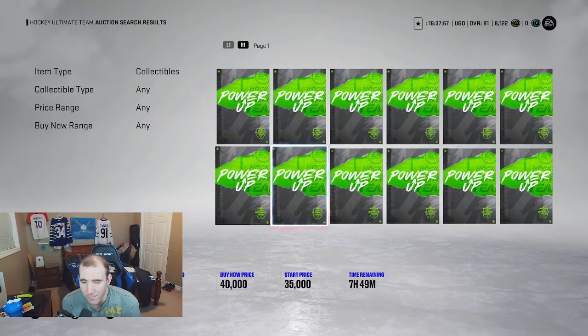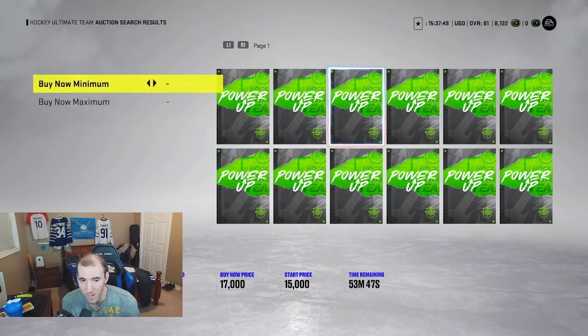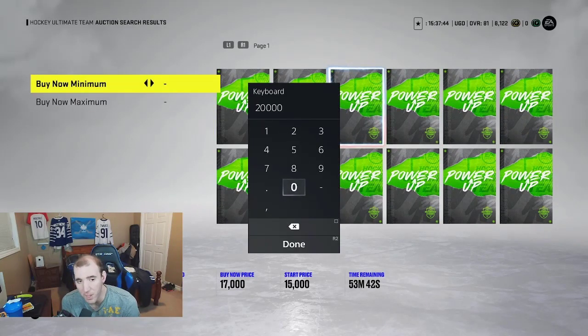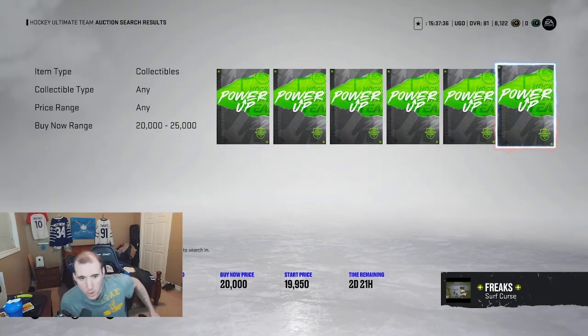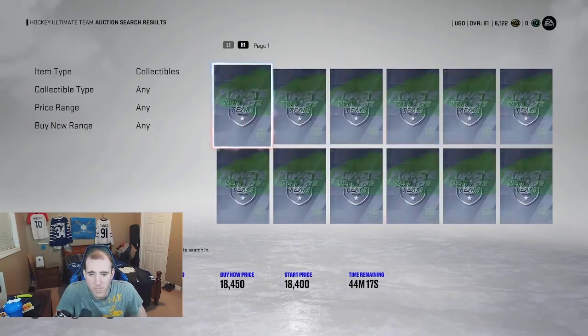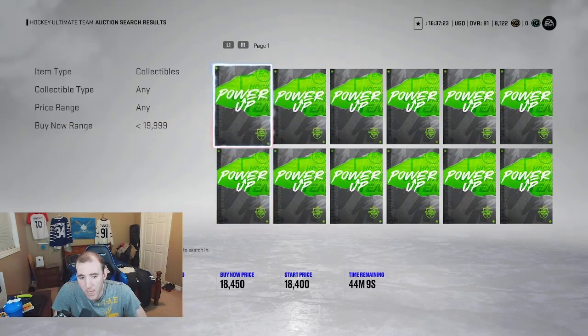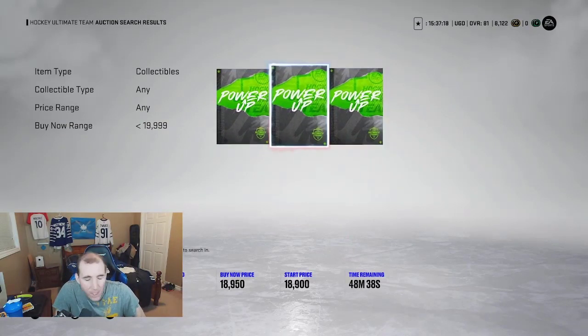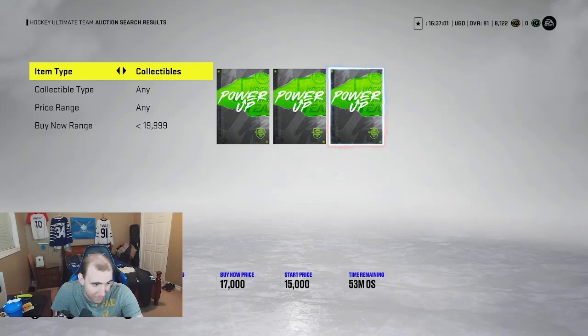We had a discussion on my stream today about Power Icons. My buddy PM thinks the max price they'll go for is 20k to 25k. So if you can find them under 20k, you can probably buy and flip them. I'm not sure what the market will look like on these right away — I'll have to come back on this once the game settles. I'm not sure about this at all yet, but that's a tip to keep in mind.